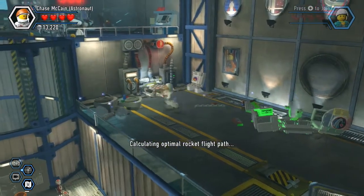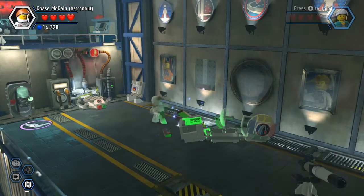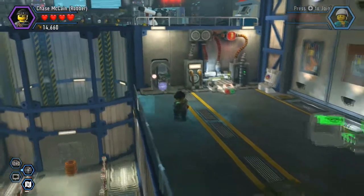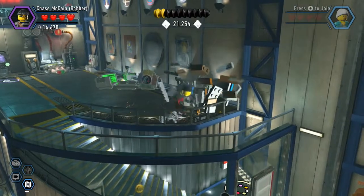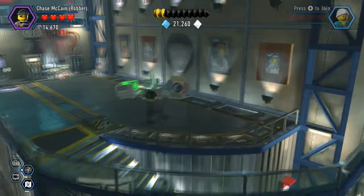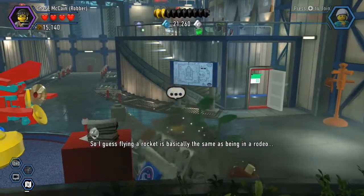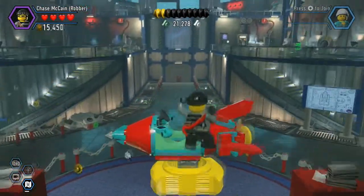Calculating optimal rocket flight path — flight path calculated. Upgrade. Interesting. That one unlockable completed. We'll take that green. And that's three — and that one's unlocked too. I really need to unlock a lot of things. Alright, let's take a ride in this thing.